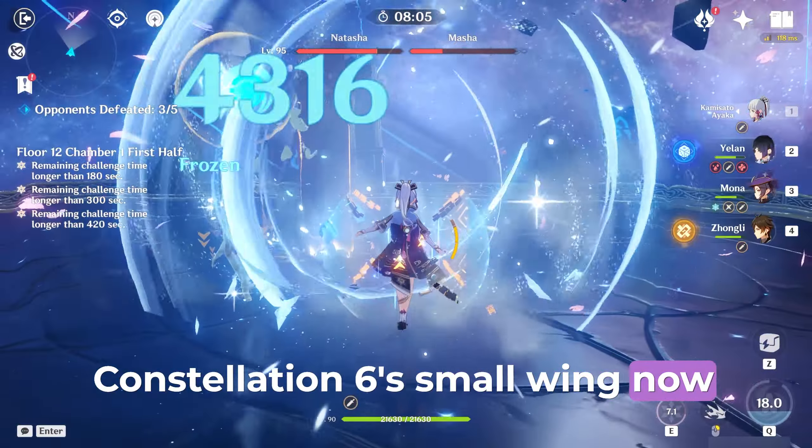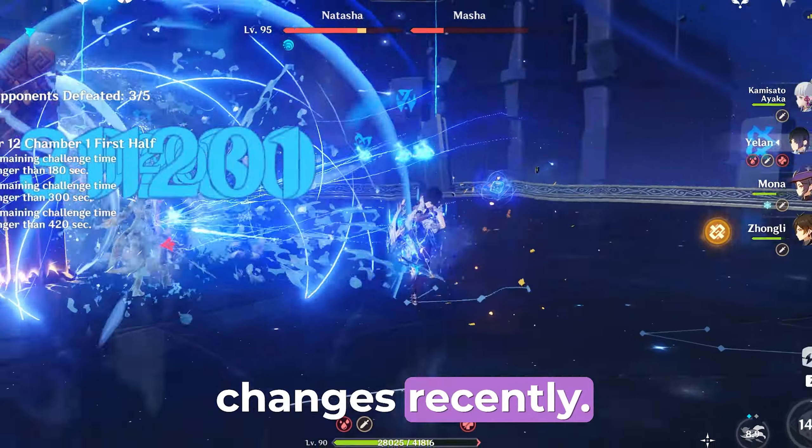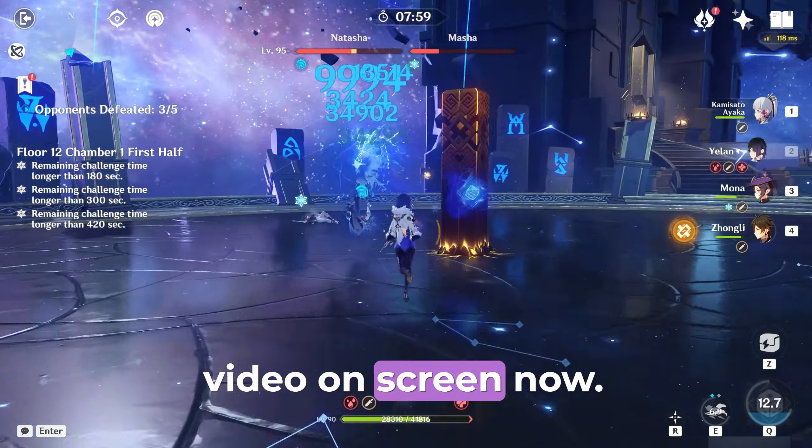Constellation 6's small wing now has visual effects. Arlecino had some other changes recently — to learn about them, watch the video on screen now.